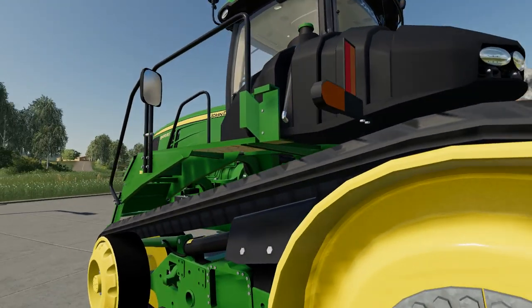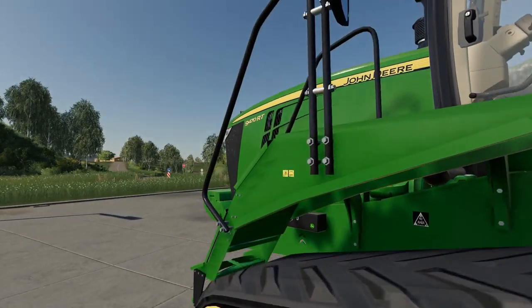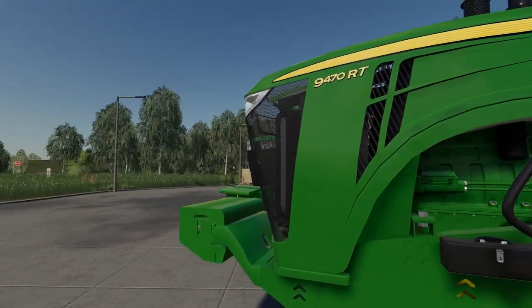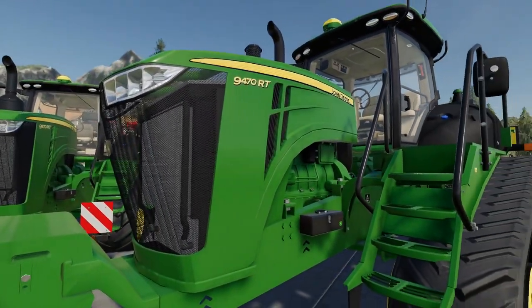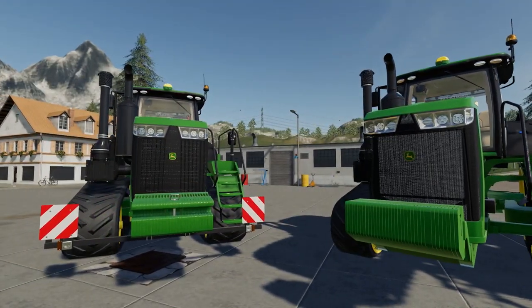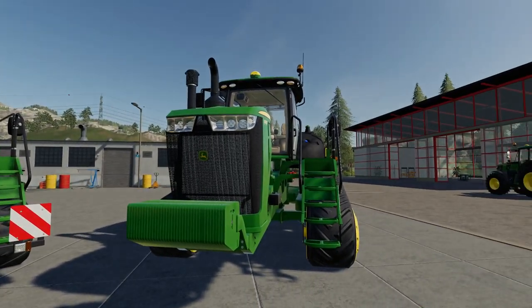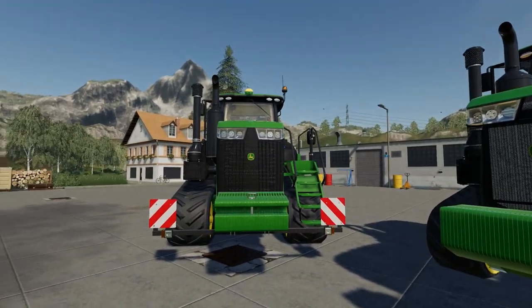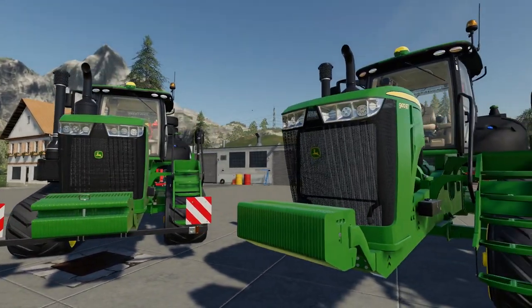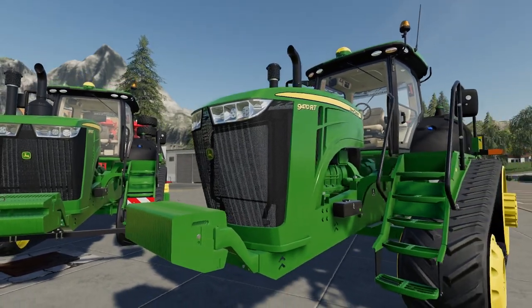They look really decent. There are a few painted-on bolts here and there, but a lot of them look really decent. The stickers and decals are really clear. We've got various white options and different track options — 30 inch tracks, 36 inch tracks, US spec on this side, EU spec on the other.